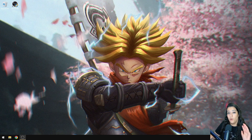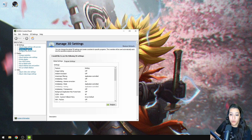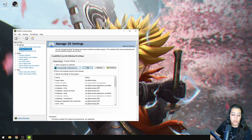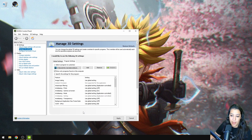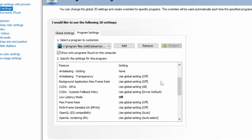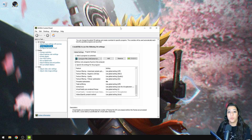This next step is only for NVIDIA users. Right-click on your desktop and open the NVIDIA Control Panel. Go to manage 3D settings, then program settings. Bloodstrike won't appear automatically, so click add and select Bloodstrike.exe, then add selected program. Copy the settings I'll display on screen and apply the changes — that's it.